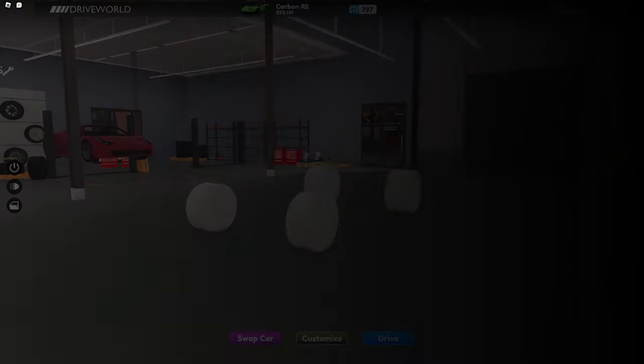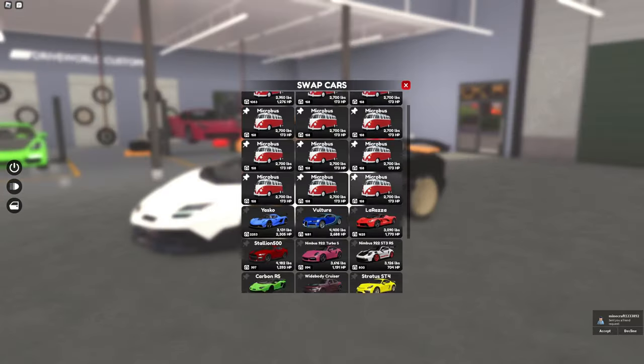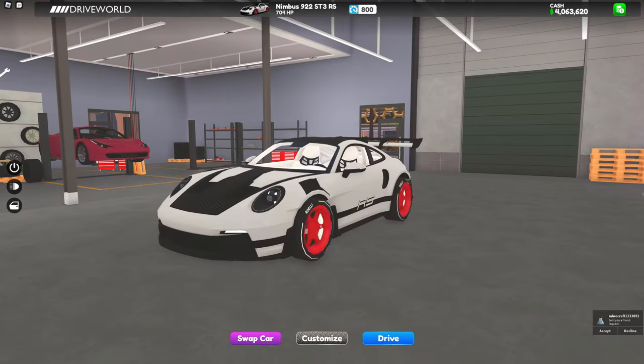For 800, I switch between the Carbon RS for speed, like the drag strip, and for turning I use the ST3RS.